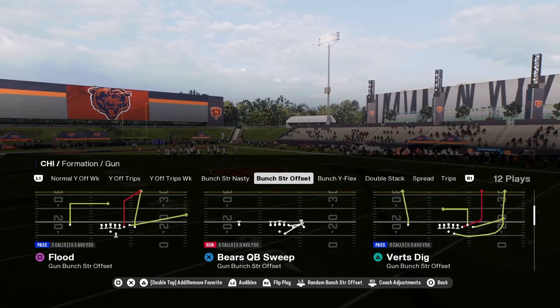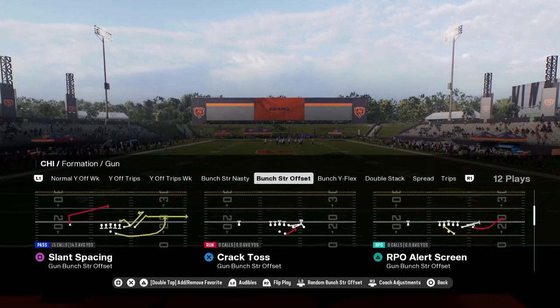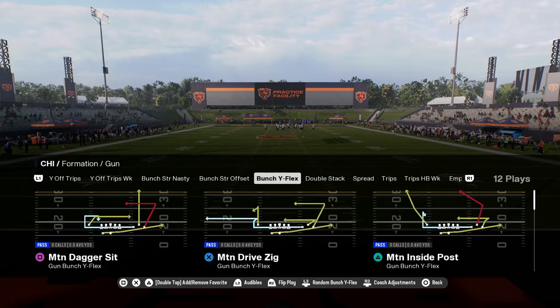You have a unique play in this Bears quarterback sweep. And then this play also has a crack toss and a read option. Read options get really good blocking in the run game this year.